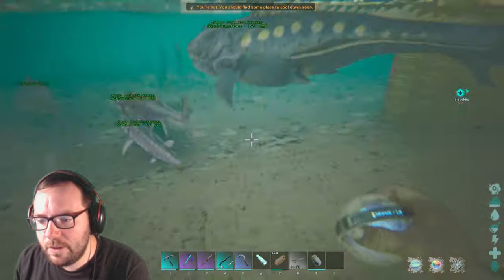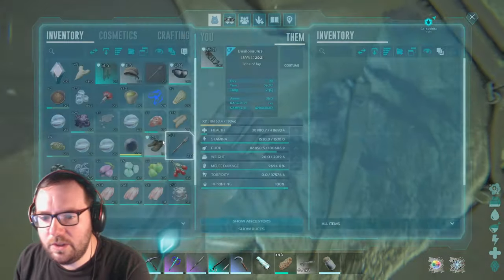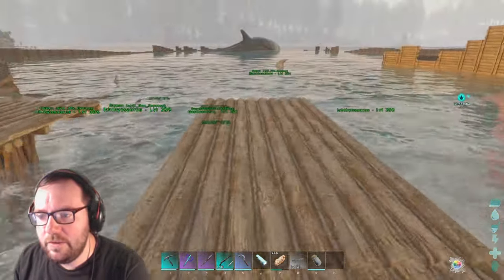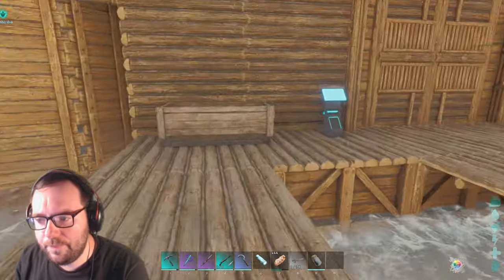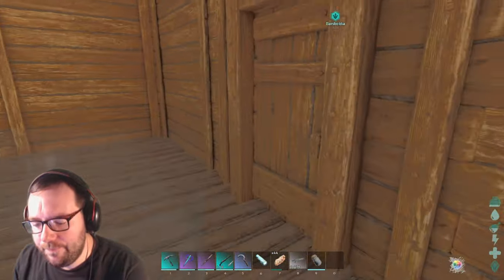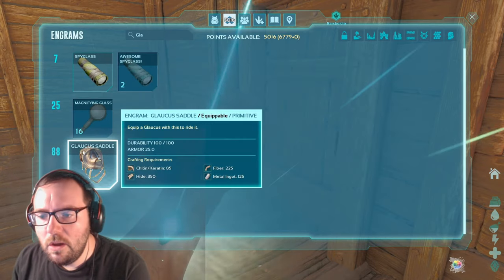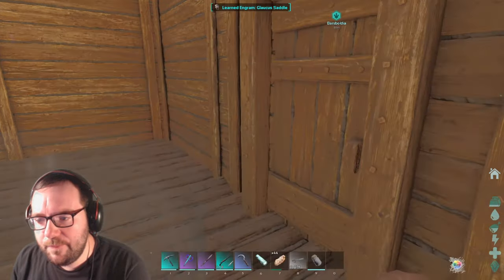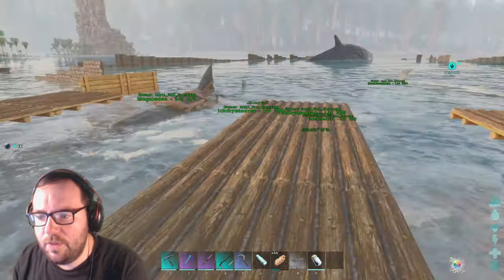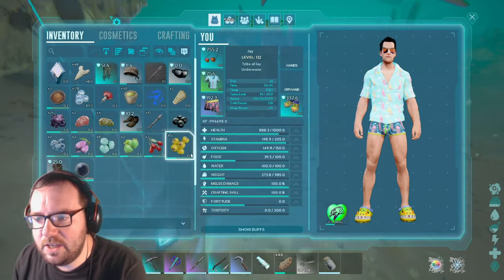Great job, basilosaur buddy — you can just lay here for a bit and have some food. I didn't expect that to be that easy. This could be our new go-to swimmer. I heard it was really good — we'll have to test it out. In the meantime, let's get the saddle for it. I think we have to learn it — it's the glaucus saddle. Yep, there we go. That seems pretty easy. Let's rush upstairs.